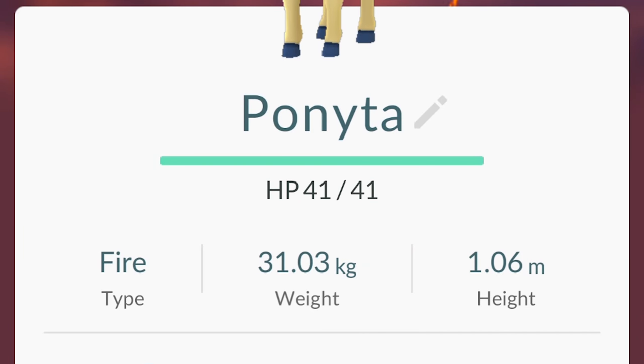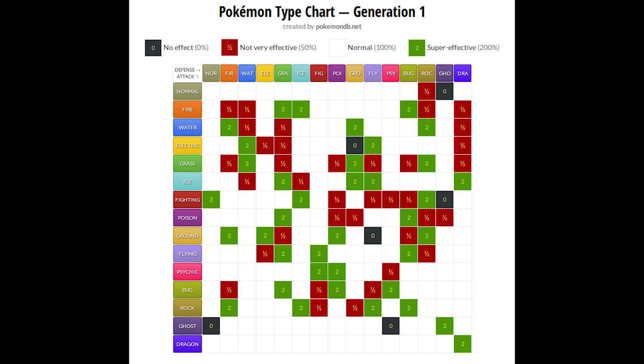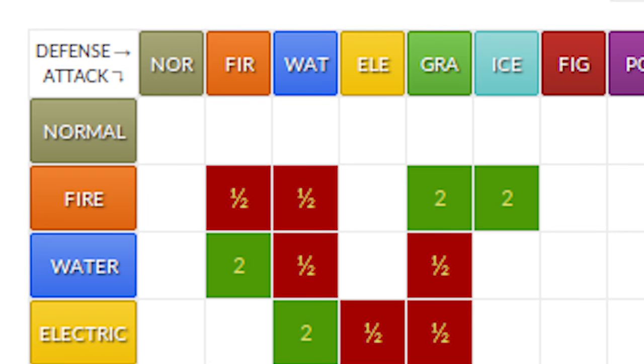Beneath that we have HP, which is health points, showing how much damage this Ponyta can take before fainting. Then we have information such as the type of Pokemon — in this case, fire. You want to pay attention to what kind of element your Pokemon is because there are strengths and weaknesses. As you can probably imagine, fire would be weak to water.